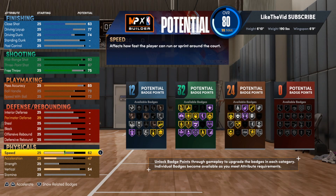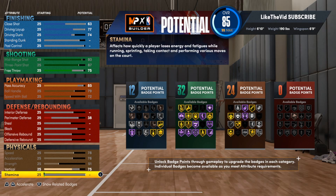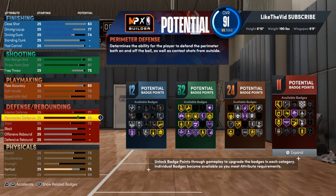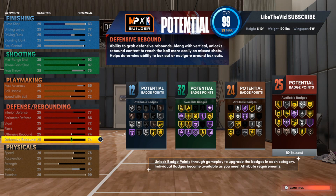Something special about this build — we'll get to it in a second. Set the speed, acceleration, and strength. Take the vertical up to 75 — just a little bit of hops. For defense, max everything out. You can take interior all the way up, perimeter all the way up. Don't gloss past this — I'm also getting y'all Gold Clamps on this build. Gold Dead Eye and Gold Clamps. Max everything on defense. We don't get a lot of rebounding but this build doesn't really need it.